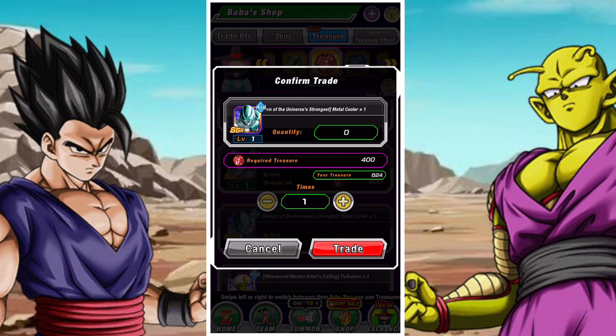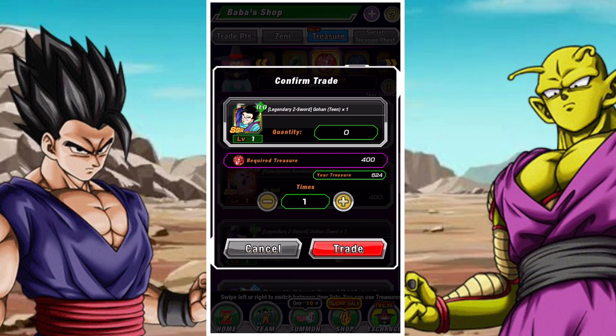AGL Metal Cooler has a great new linking partner in Piccolo Junior, but he's just not quite there when it comes to being good enough to use. His Wicked Bloodlines leader skill is basically a diminished version of STR Cooler's, and STR Cooler has a slightly better or more malleable EZA. So although AGL Metal Cooler is great with DKP, he's not good enough to warrant coins.